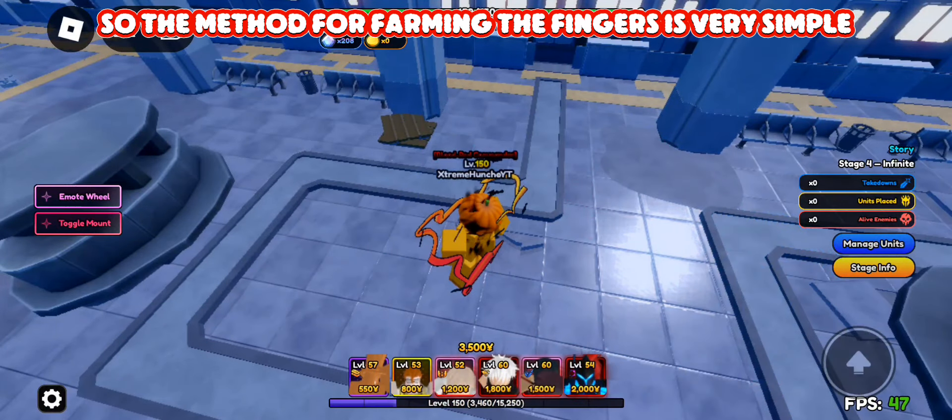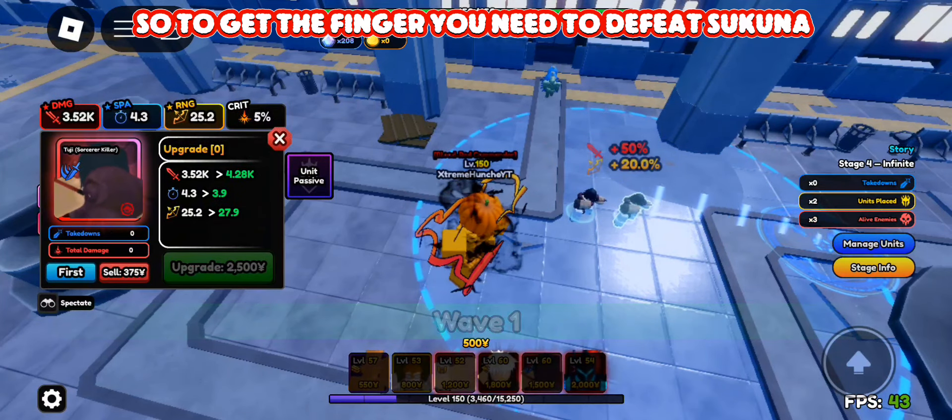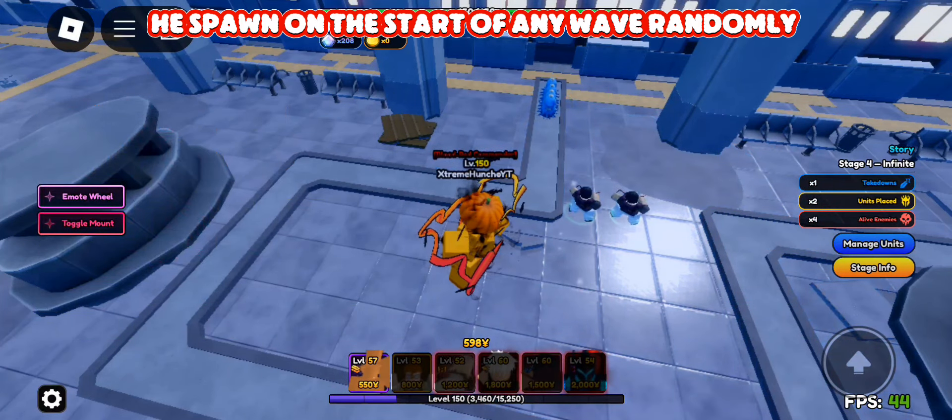The method for farming the fingers is very simple. To get the finger, you need to defeat Sukuna. He spawns at the start of any wave randomly.